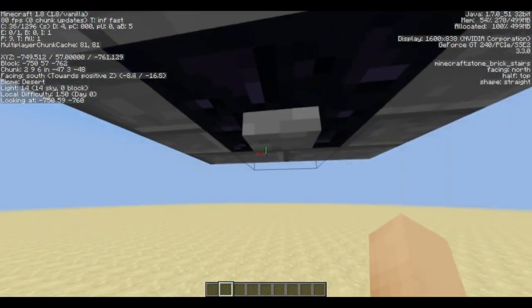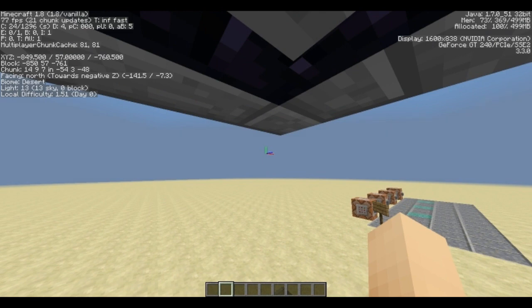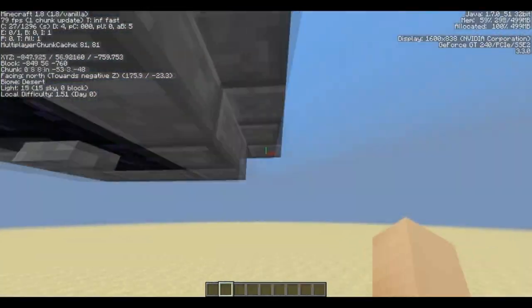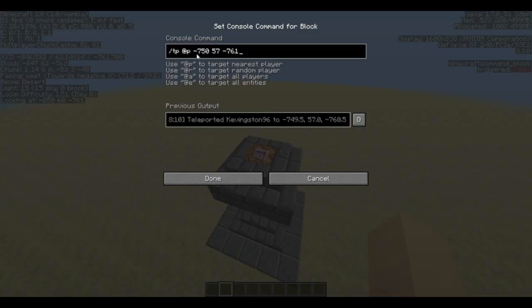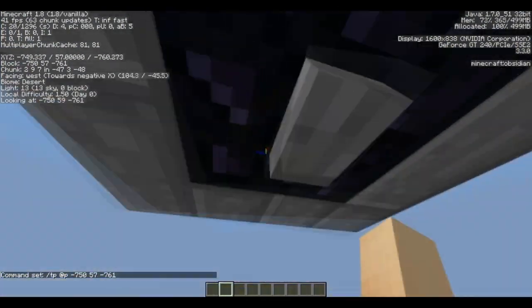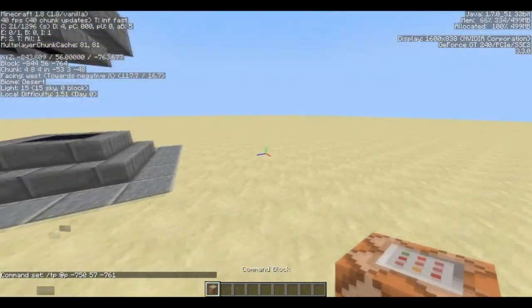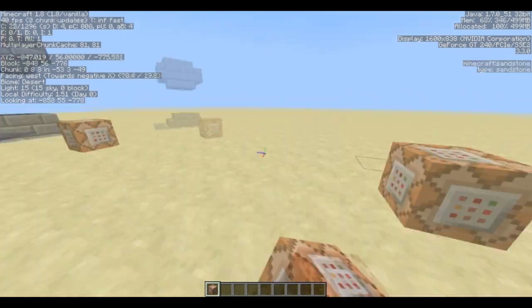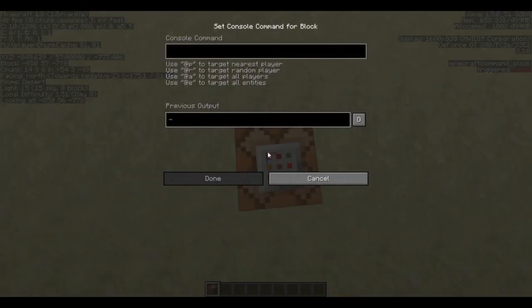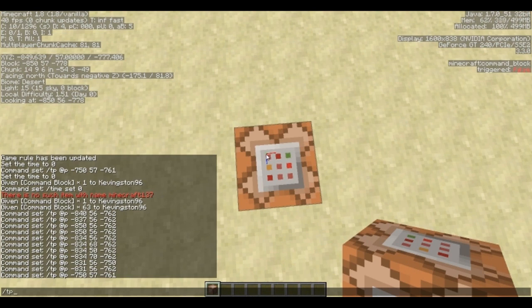If I go ahead and click it, I end up at minus 849, 50 — the block is minus 850. And if I check this other one, it's minus 750, which sends me back to the other obsidian pedestal. Let's get back, select a block, and set up a very simple teleporter. The command is: /tp @p minus 850, 57, minus 778.